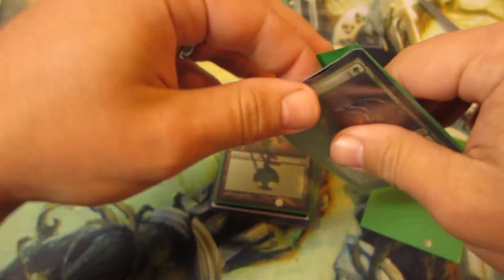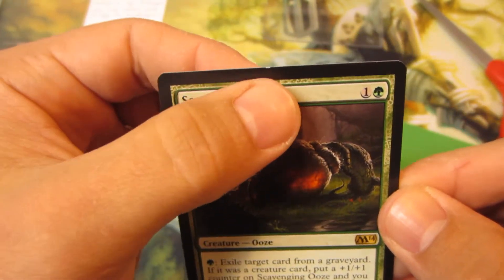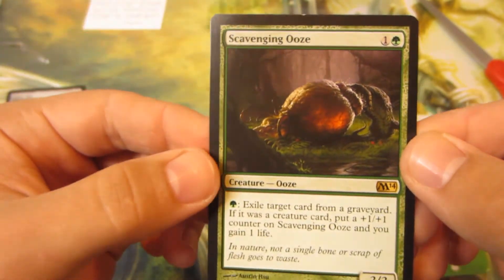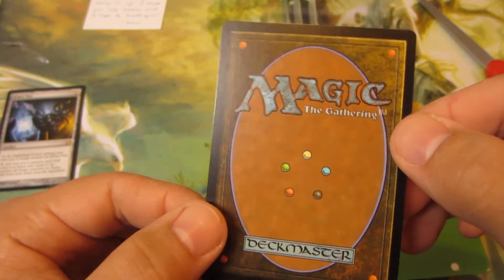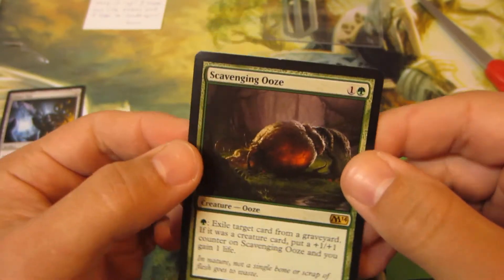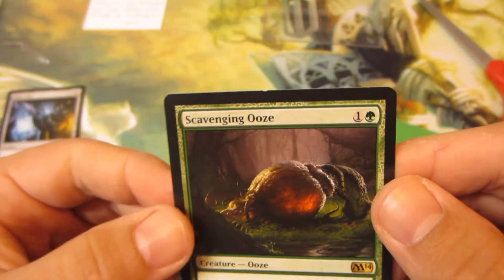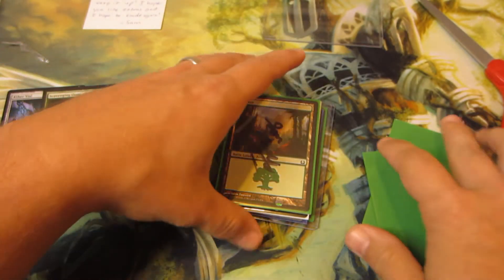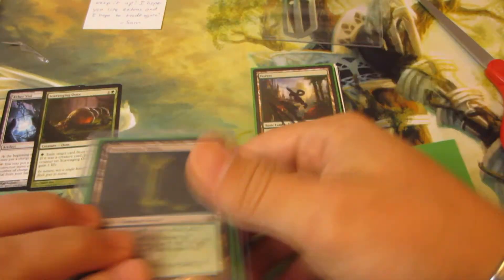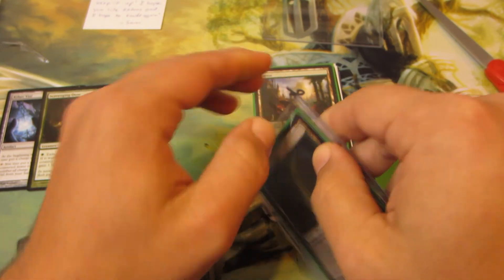Got the Scavenging Ooze. He did message me later on after making the trade just about this little nick up here. Yeah, I mean I still think the card's near mint, like you said you thought it was, but I appreciate you taking the time to at least give me the heads up about that. Greatly appreciated, but yeah, card's still near mint. Moving onward to the other half of the trade.